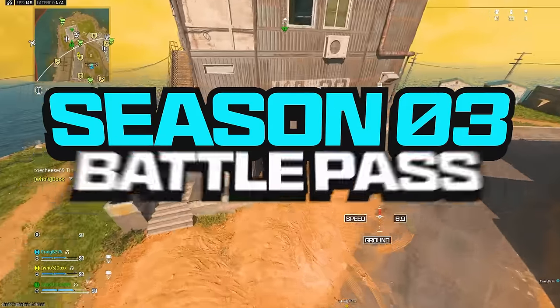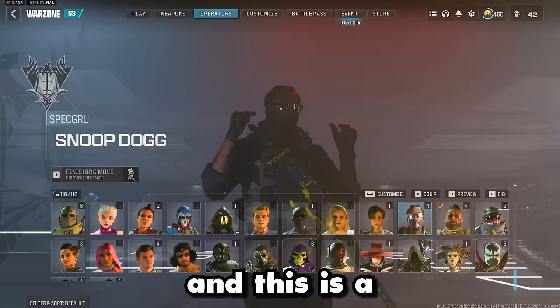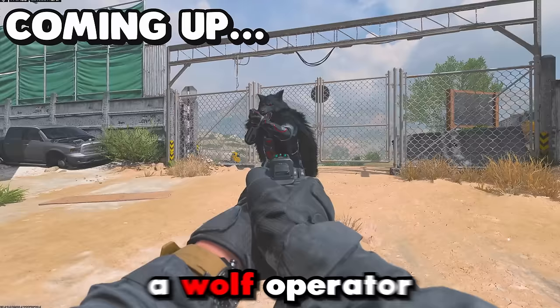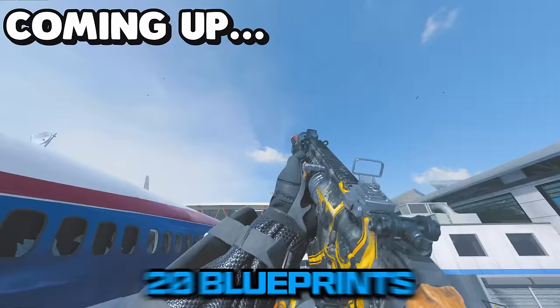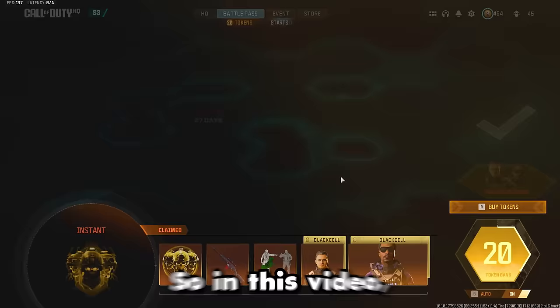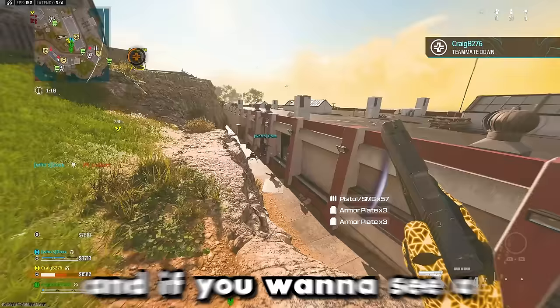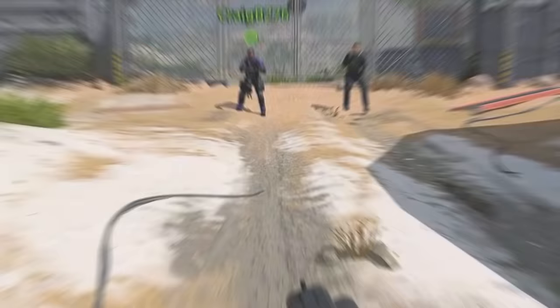The Season 3 battle pass is now live and this is a Snoop Dog collaboration pass, with a Snoop Dog finisher, a finger pistol finisher, a wolf operator, and 20 blueprints including one with bug tracers. In this video let's show off everything that comes in the normal battle pass including the final tier 100 rewards. If you want to see a Black Cell Season 3 battle pass review make sure to subscribe, but let's roll right in. If you buy the normal version of the battle pass you're instantly going to unlock two different operators.